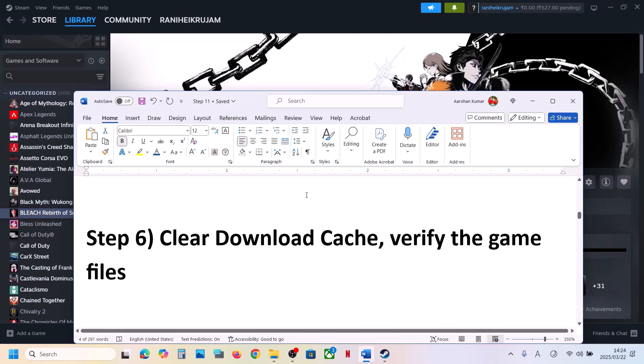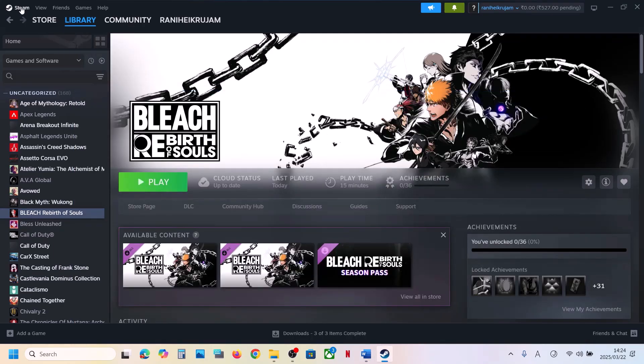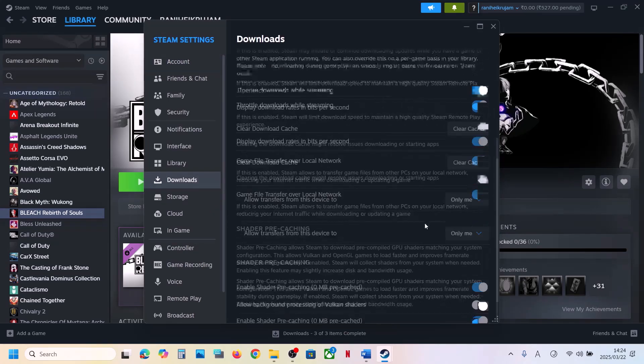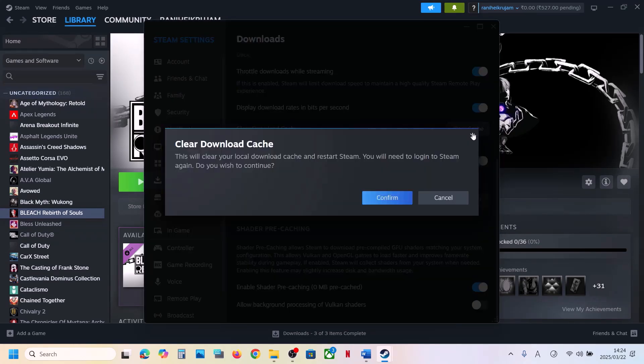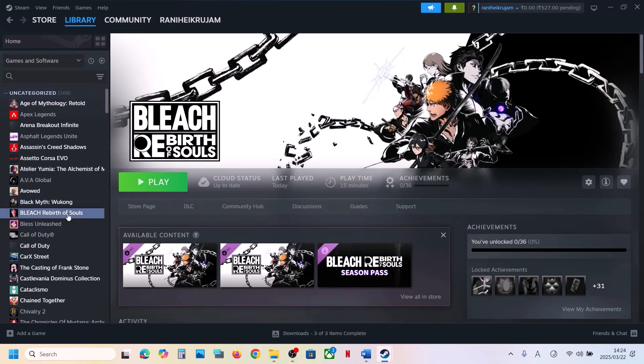The next step is to clear the download cache. Go to Steam, click Settings, go to Downloads, and click Clear Cache. Confirm it, and once done launch the game and check.